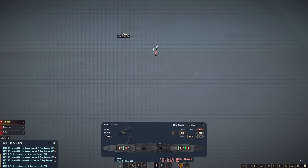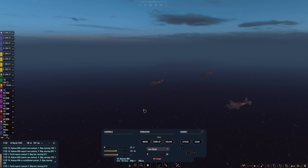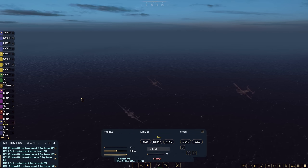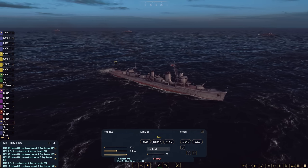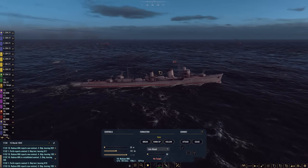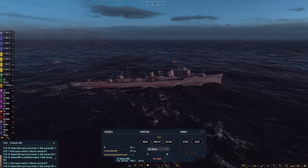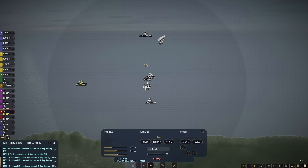Task Force Basilisk is way out here. We're going to have Perth begin targeting here — they are 22 kilometers away. I'm going to start firing high explosive and have them spot. Go ahead and open fire with Perth. I want these Hudsons to drop down to the deck; I think our best bet is just to attack individual ships. We're going to drop down and skip bomb as many of these Japanese destroyers as possible. It looks like a formation of about eight destroyers. Task Force Basilisk was able to rearm at Surabaya, so we do have that going for us.